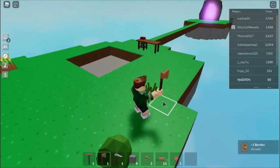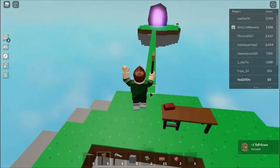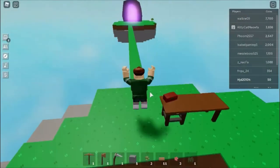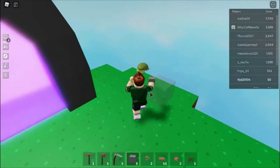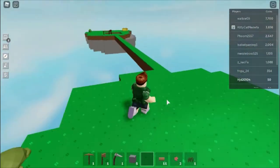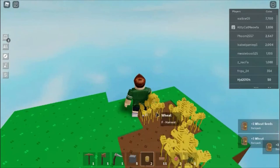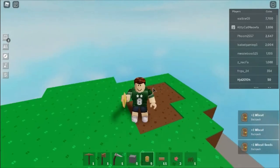I got some wheat, which is nice. Does anybody know what tall grass does? If you have any tips, please put them in the comments. Falling off is really annoying — I have to run all the way back across the bridge. Let me plant these two saplings. I'm lagging a lot right now.